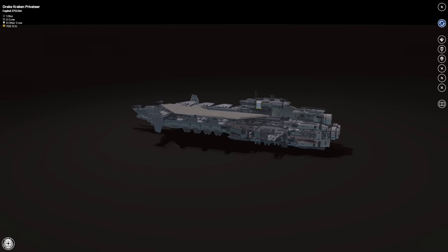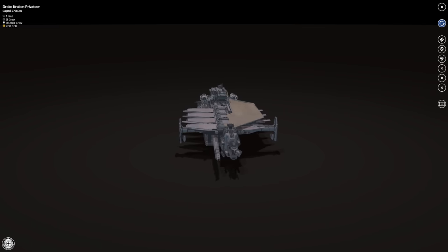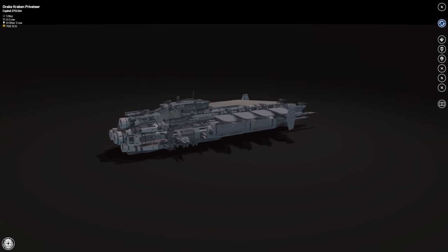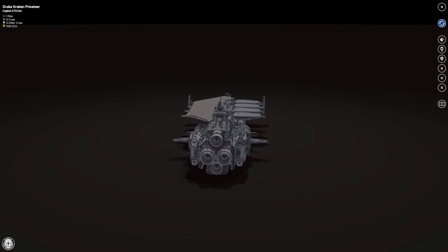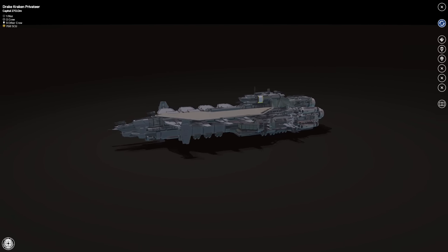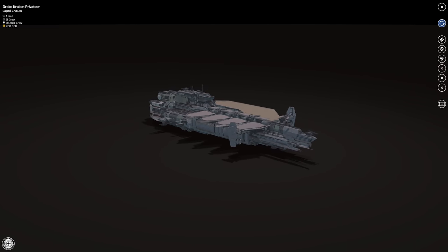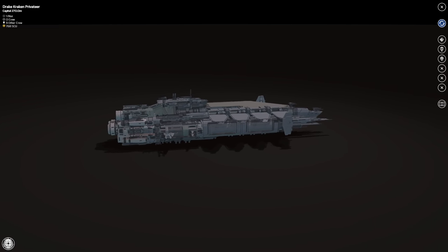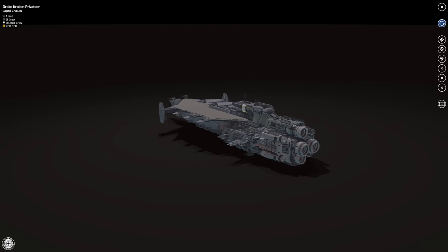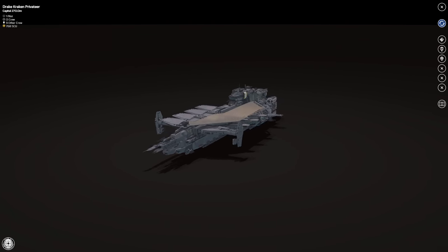For weapons, on the front you have a dual size-eight turret — likely gimbaled. You have four dual size-six turrets and four dual size-five remote turrets. I'd guess the people on the bridge will be able to control those remote turrets, which is going to be interesting.